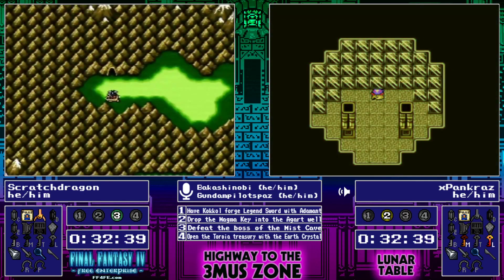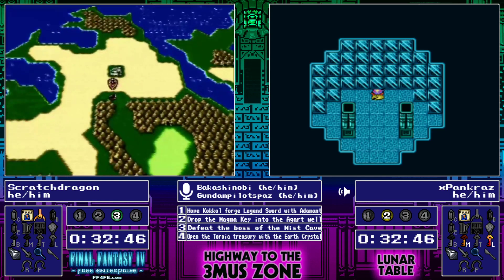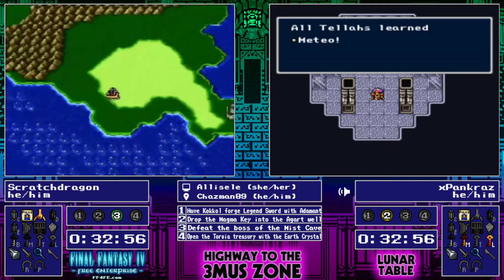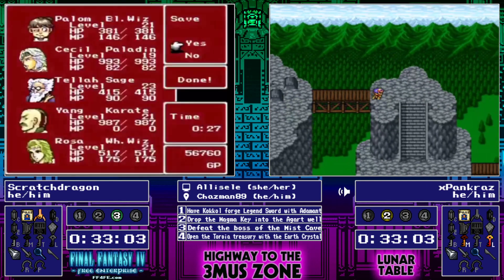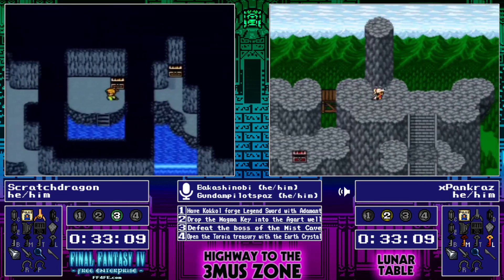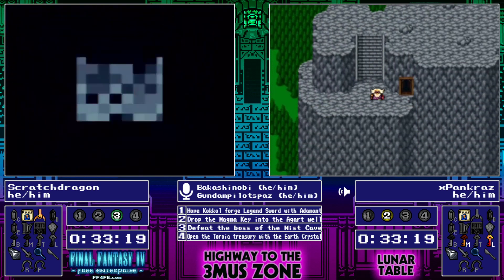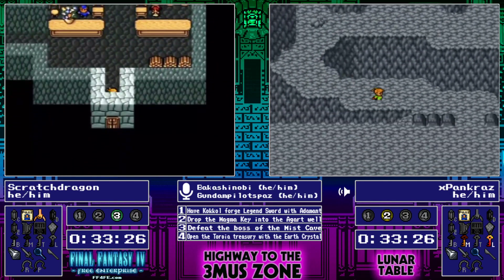2,000 points of damage at what is this — like a 200 hit point spot? 600, I think. Yeah, same difference. But Rubicant out of the way is definitely a good thing. Scratch Dragon, you're just checking the character here, right? You're just going to loot and check the character. You're not going to dive this hook — please tell me you're not going to dive this hook. He does not have a character slot open, so I think he might be checking hopefully just the item shop or weapon shop and then going back.